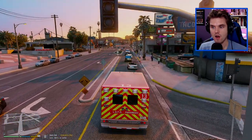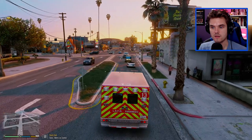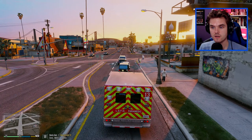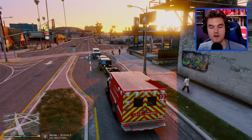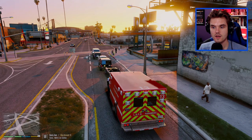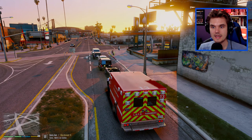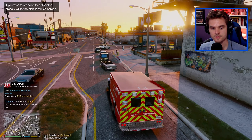They should be coming in pretty often and pretty quick. We'll head out and hopefully see if we can help some people, resuscitate them, do whatever we need to do. Lots of traffic here in the city tonight as the sun begins to set down here on the city of Los Santos. I think there's something happening at the Maze Bank Arena - that's probably why there's so much traffic heading down on Davis Avenue. And there it is - a pedestrian has been struck by a vehicle, all the way down there.